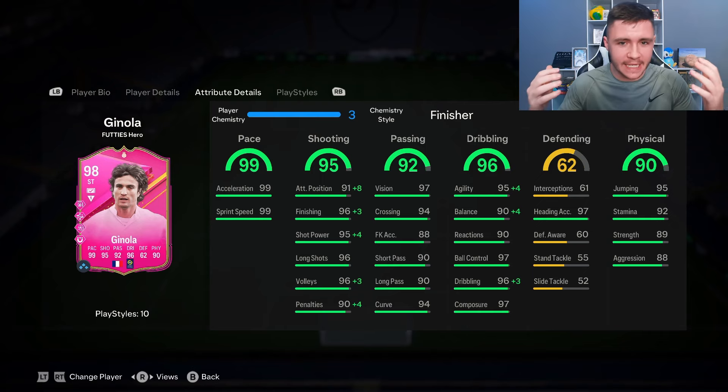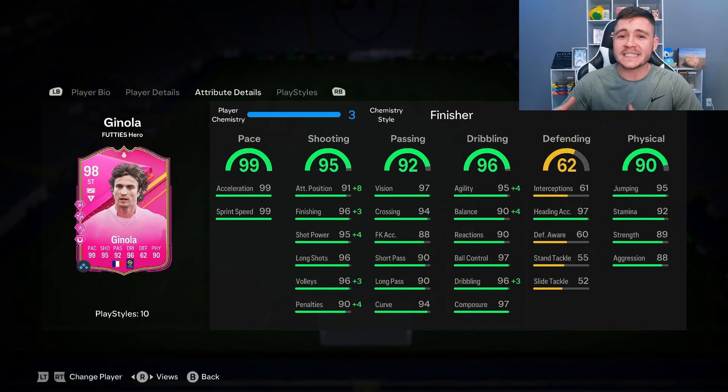That's us using the new FUT Heroes Ginola card in FUT Champions — safe to say he's an end-game player. In order to complete the SBC there are 18 different requirements, costing roughly 2.5 million coins — a tad expensive, but you're getting a phenomenal player. The 99 pace was a standout stat down that left side as center forward; with Rapid and Quick Step play styles, he was very difficult to catch. For me personally, the 95 shooting was the standout stat — with the Finisher chem he has 99 for attacking positioning, finishing, and shot power, plus Finesse Shot plus, Power Shot plus, and five-star weak foot. He was incredibly clinical.